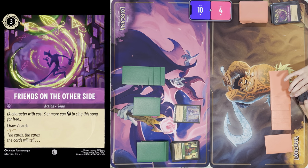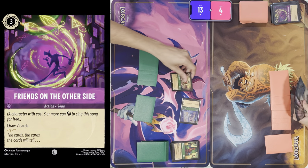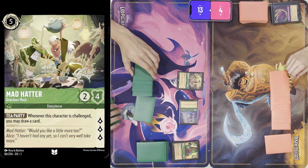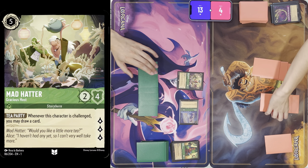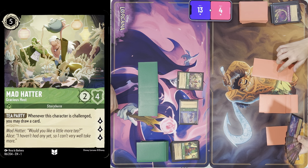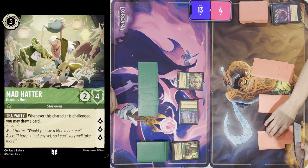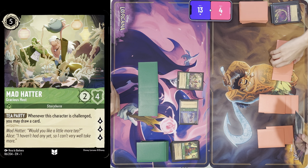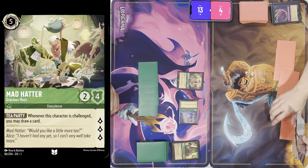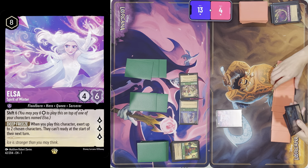Quest for three and three, and exert five — Mad Hatter. All ready, draw. I think this deck is just a little bit too late. One, two, three, four, five, six, seven, eight. I'll tap eight to play Elsa. That'll be my turn — all ready, draw.